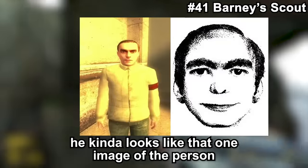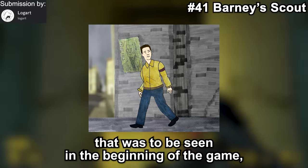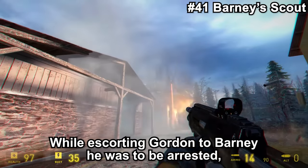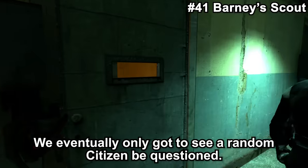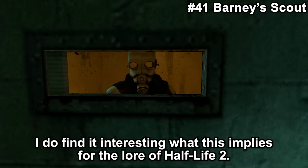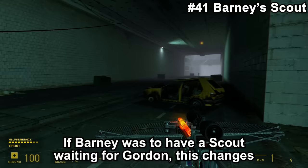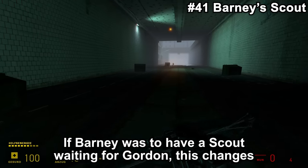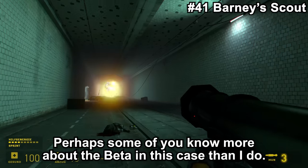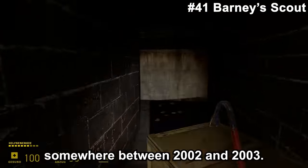Barney Scout is another unusual one — he kinda looks like that one image of a person many people have seen in their dreams. Barney Scout is a rebel supposed to be seen at the beginning of the game. He was tasked by Barney to find Gordon. While escorting Gordon to Barney, he was to be arrested, questioned, and possibly tortured. We eventually only got to see a random citizen be questioned. This is interesting for the lore: Gordon Freeman's arrival was not expected in Half-Life 2, as the G-Man simply put him out of stasis. If Barney was to have a scout waiting for Gordon, this changes a lot about the story. Perhaps Gordon was put out of stasis way before the beginning of Half-Life 2. This character was cut rather late, somewhere between 2002 and 2003.